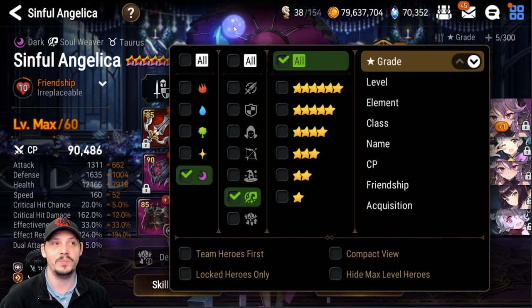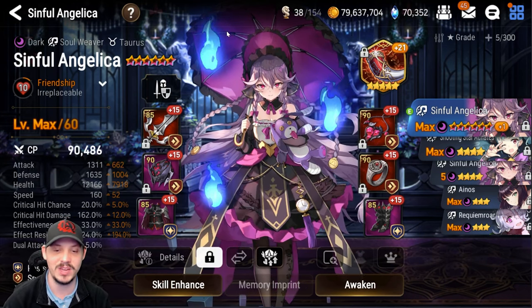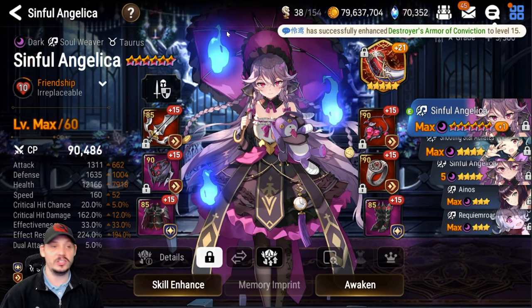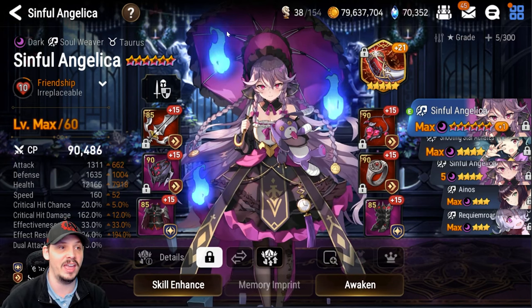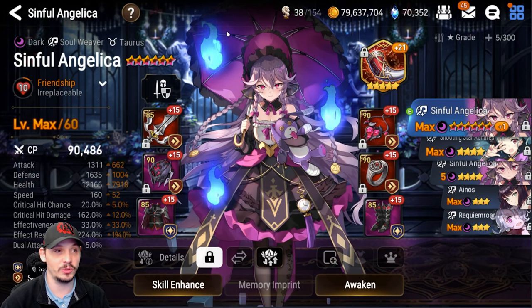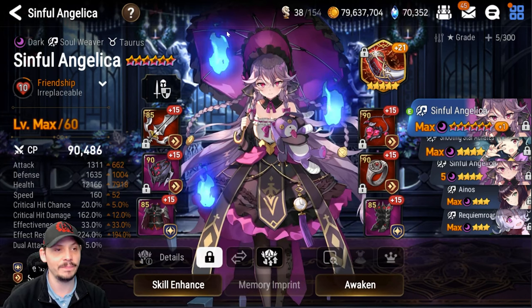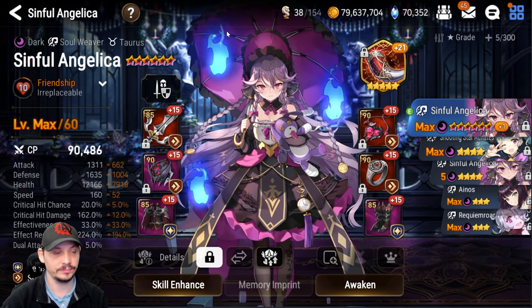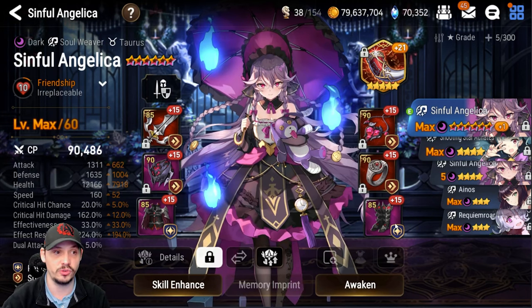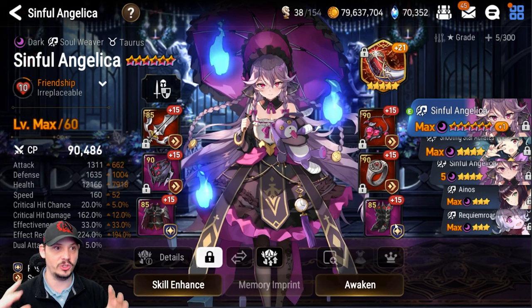Last but not least is Singelica. The only major requirement is a minimum of 200 effective resistance — that's it. Everything else is tuning. I have 224 ER unreforged on a lot of this stuff — she's not getting stripped or pushed back. I initially started with my PvP Singelica which was around 240-something speed, way too fast. I brought it down to around 200 and got my ER, but that was still too fast because I wasn't accounting for the Warhorn proc.